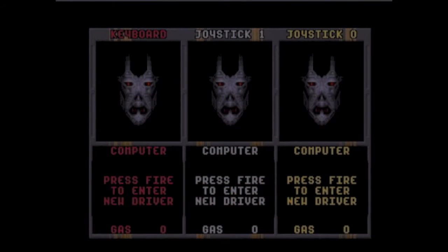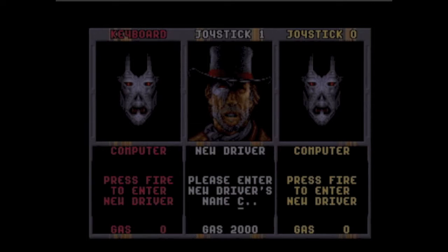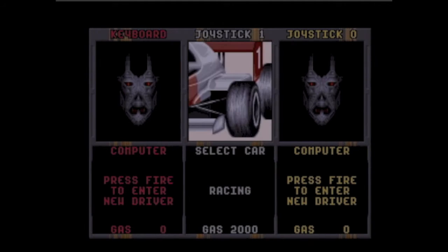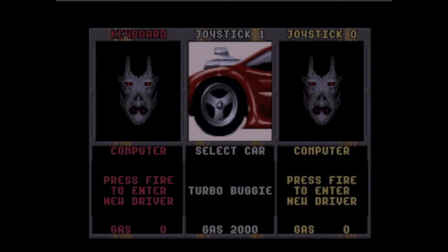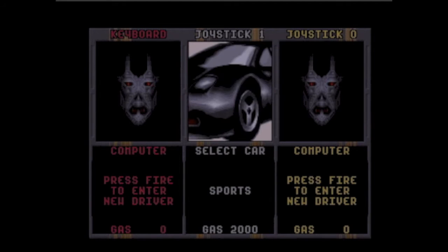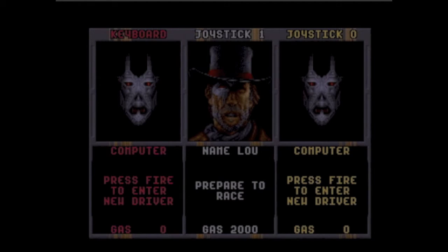So let's begin the game. Nitro gives the ability to play as a three-player game, with two players on joystick and one player on the keyboard. And yes, that is a cyborg Clint Eastwood. Now it's time to pick a car. You have three cars: the racing car is the best for asphalt, which you'll use most of the time; the turbo buggy doesn't use much fuel and is pretty good off-road; and the sports car is average in everything.